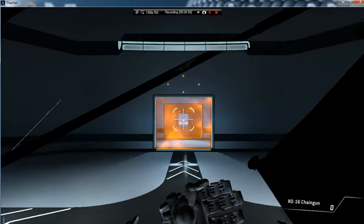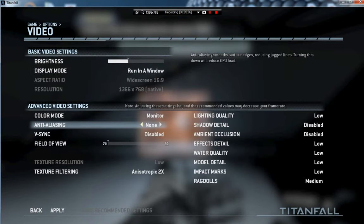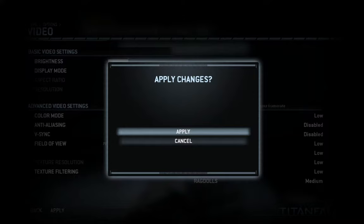Titans can dash laterally to perform fast directional changes. To proceed, please dash in any direction you like. Dash to your right. The dash meter is located beneath the crosshair on the Titan cockpit display. Each blue box represents one dash. Dash backwards. Dash forward. Good job. Please proceed to the exit.